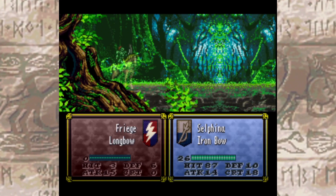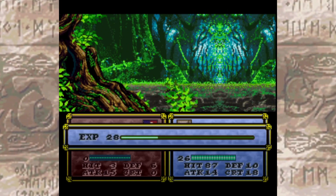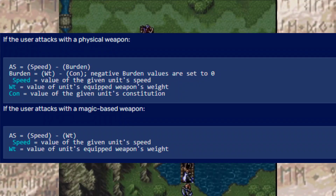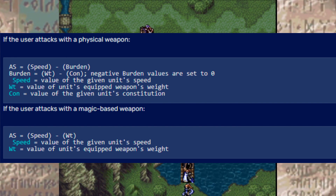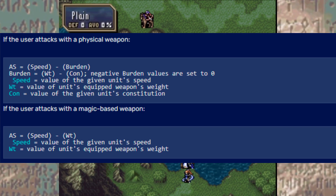There are some exceptions to the Con formula. For example, in Thracia, magic items such as tomes or staves were not affected by Con. A Thoron tome will still give you a penalty of 9, regardless if you have a Con of 9 or higher.